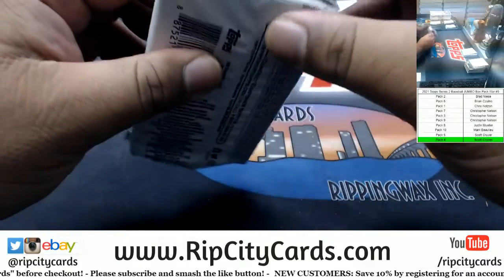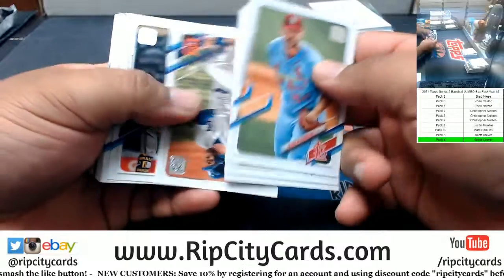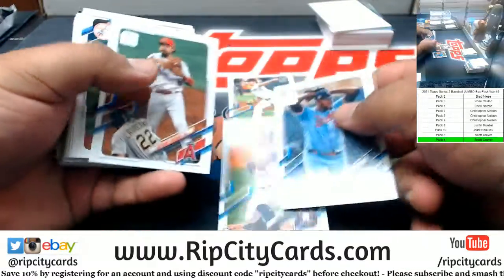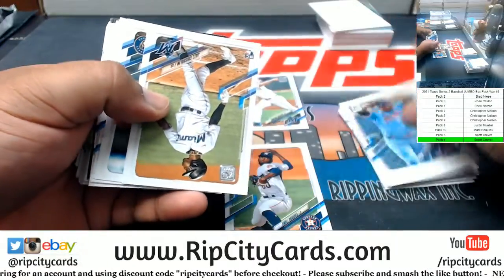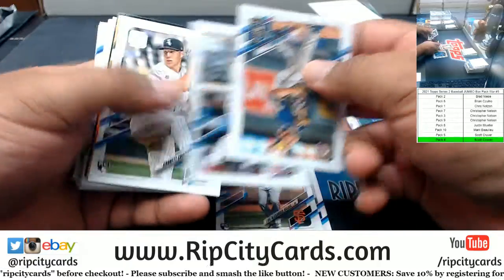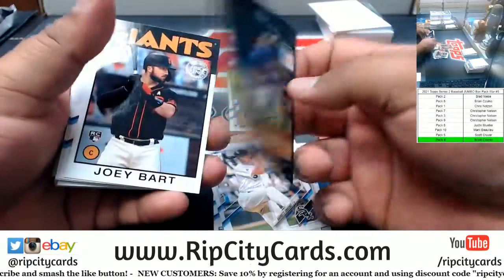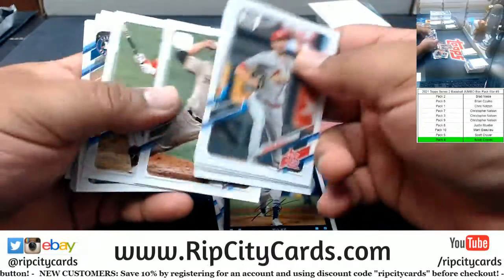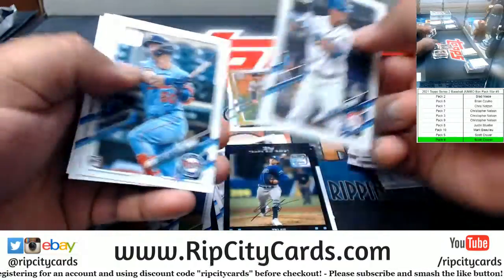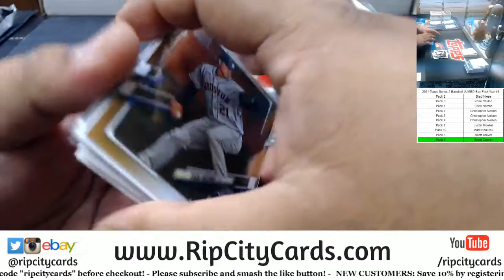Next is Justin, pack 8. Good luck, Justin. Trevor Rogers rookie — that's a good one, he is a baller. Jazz Chisholm, Marlins rookie. Got a gold foil Greinke for the Astros — that is not an autograph. All the rookies are there. No hit in that pack. Sorry, Justin.